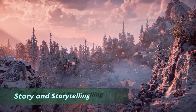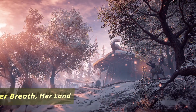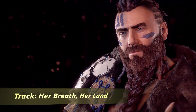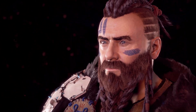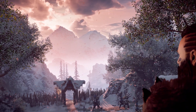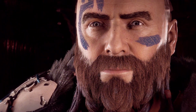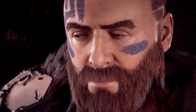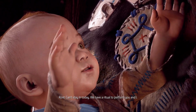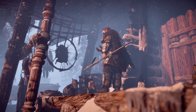The story follows Aloy of the Nora, an outcast from birth, raised by her mentor who is also an outcast of the Nora tribe. When you play through the tutorial as a young child, you'll find an item that allows Aloy to access information via augmented reality, which will allow her to view and interact with the world through a different lens. Curious about her past, her parents, and her world, she sets out to find answers. Along the way you'll meet new friends, acquaintances, and enemies. I did find there to be an interesting cast of characters, and many were worth helping while on my journey.